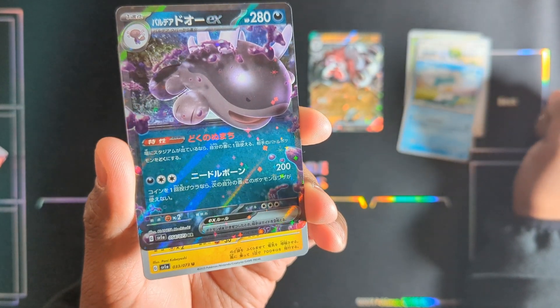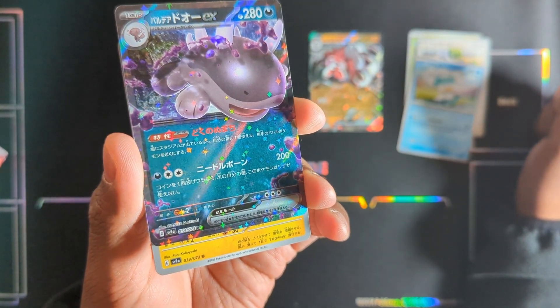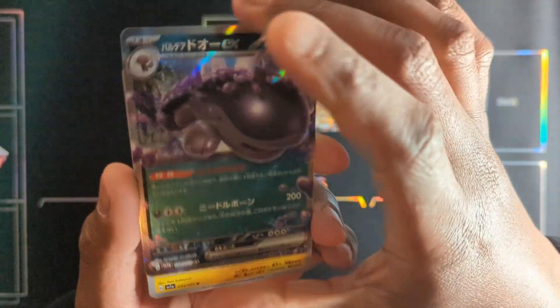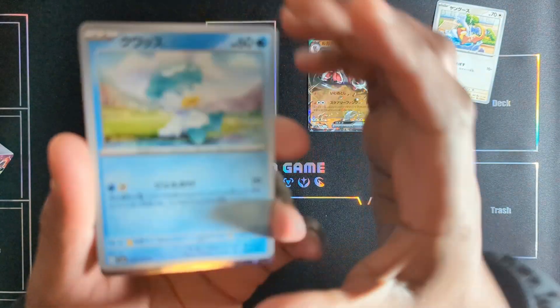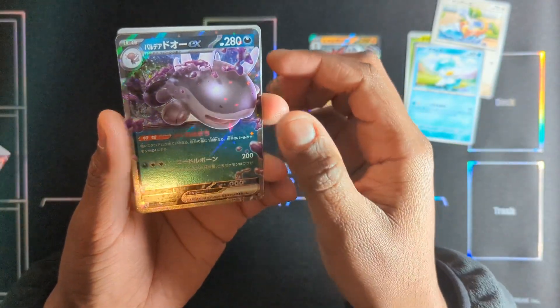We got a Paldian Clodsire EX - I was a little bit scared because I thought it was a box hit when I looked this way, but it's just a dark type Pokemon.